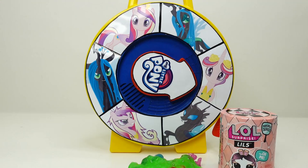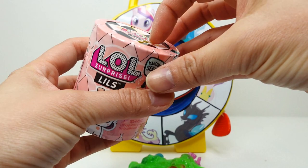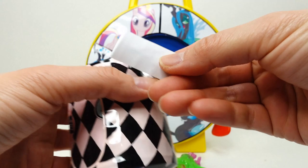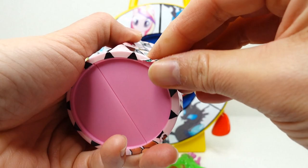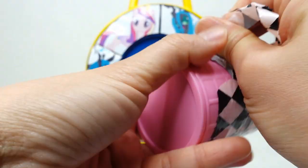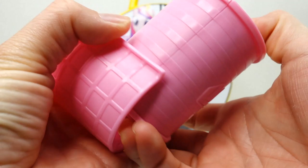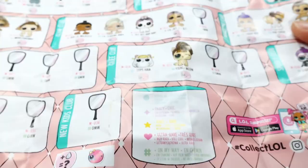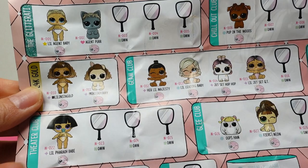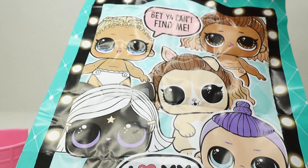We've got Princess Cadence! 'Yes, I win this round!' Here's a surprise — we got an OH! OH! Surprise Littles. In this series you can get a little sis or a little pet. Let's find out which one we get. There's the first layer and we got a dress — it says 'Style Update.' Since this is my first one, let's take a look at the checklist. On this side are the pets and little sisters — there's so many to collect and they're super cute.